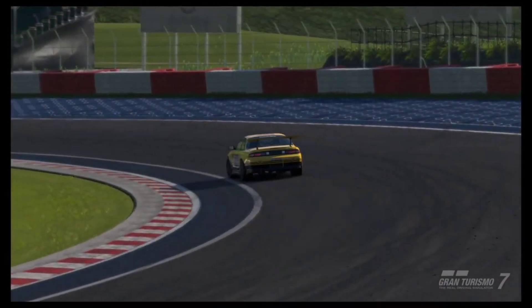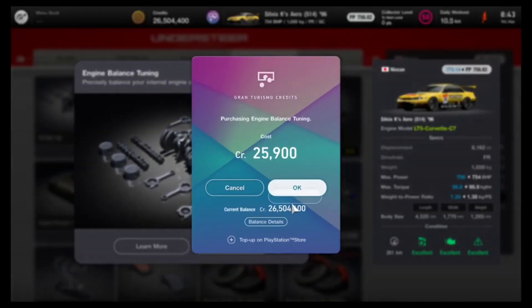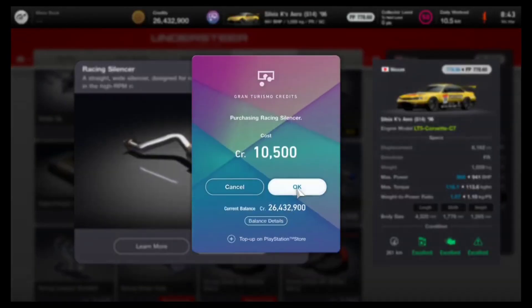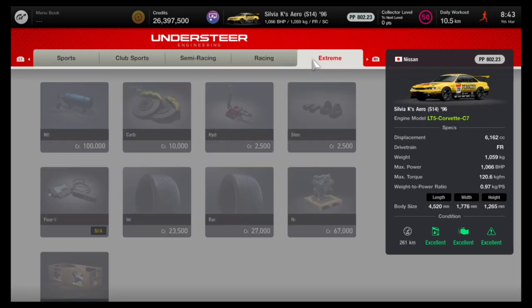Let's go ahead and engine swap the Silvia. The standard LT5 engine actually gives us almost 300 horsepower gain over the fully upgraded SR20, and we're not going to stop there. We're going to take this LT5 swap, throw it in, and then fully upgrade it to see the full potential. After applying every possible upgrade, we take the 754 brake horsepower that comes standard with the engine all the way up to 1066 brake horsepower — meaning this car has a power-to-weight ratio of less than one to one.